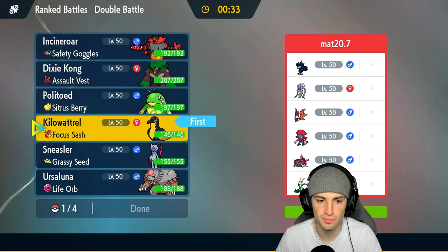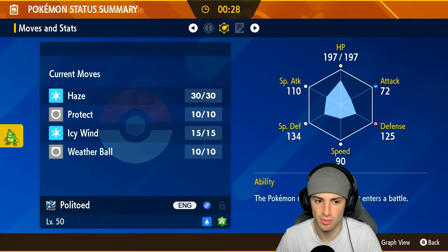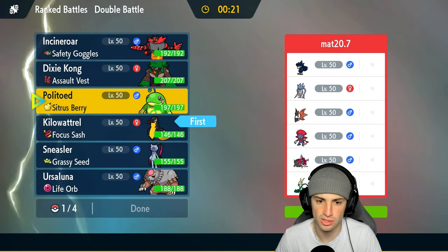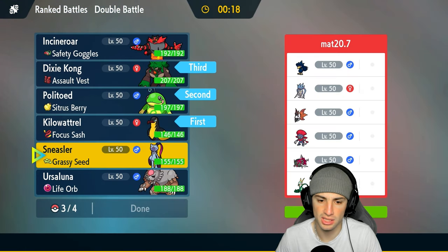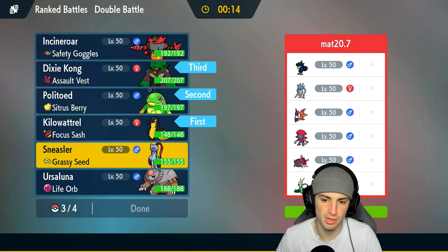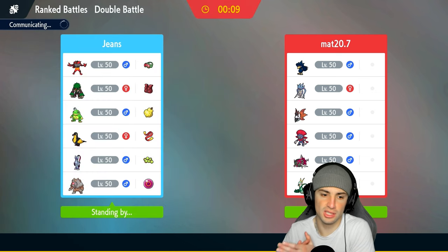I could lead Politoed, get that weather going, and Haze away all the stat changes if I want to, and use Weather Ball. Its Tera type is Grass which is good. I'm going to go Politoed, Rillaboom, and Sneasler. The Sneasler with the Grassy Seed pairs up well — you get rid of your item and it has Unburden which doubles speed when it loses its item, making it a perfect combo since Sneasler is more of a heavy hitter.